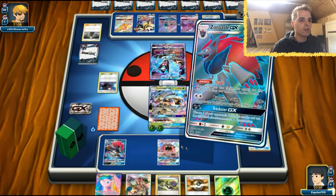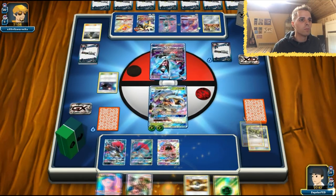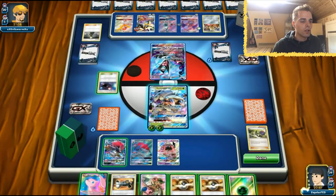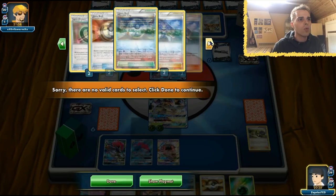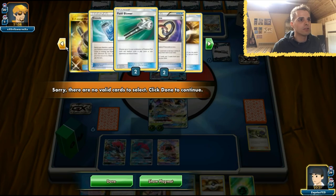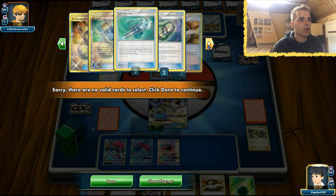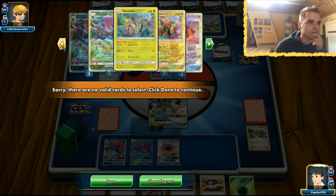First things first, I'm going to trade away my N since I won't be needing it this turn. Let's use Ultraspace first to see what we can Mellow for. We're going to Mellow for... oh, we don't have a Float Stone. Pretty crucial. So in that regard, energy is on the field. We can Parallel him.